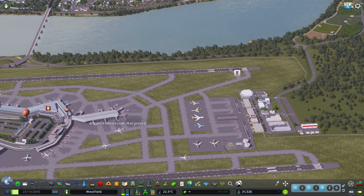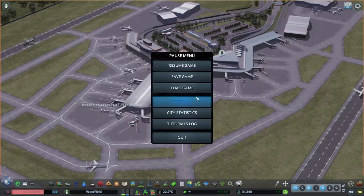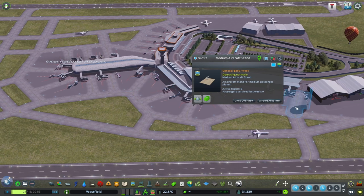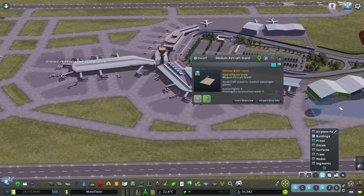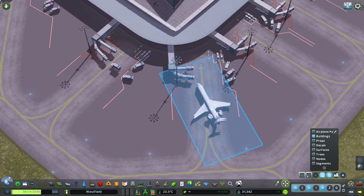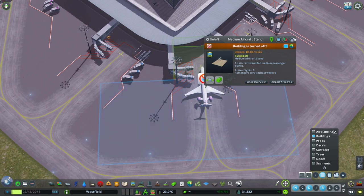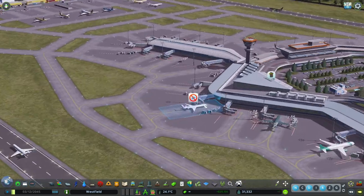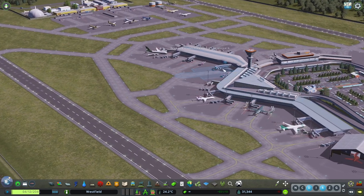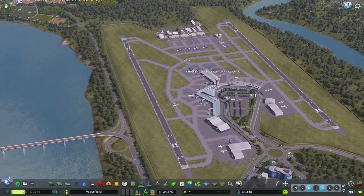We don't really have a spamming planes problem right now, but another trick to make airports more believable: you can disable some of the plane stands and place parked planes on them. If you have an airport with too much traffic and too many planes, you can disable a plane stand and put a static parked plane there instead. I'm placing a small plane on a medium stand here. You will get an annoying 'turned off' icon, but you can hide that with mods.